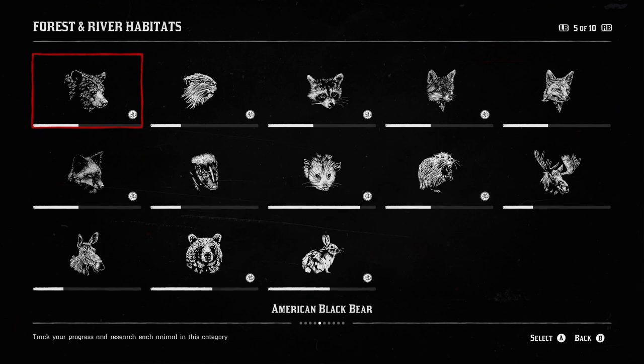The final category is Forest and River Habitats. American black bear can be found west of Strawberry at Owanjila, and also northeast of the map north of Annesburg. North American beavers at Owanjila, raccoons pretty much anywhere, American red fox, American gray fox, silver fox — all in similar areas, including around Kamassa River west of Van Horn and Annesburg. Striped skunk is common, Virginia opossum in the Heartlands, American muskrat, western bull moose at Owanjila, and the western moose — the female version — which is tricky.